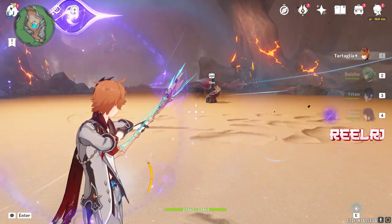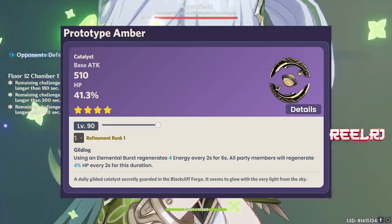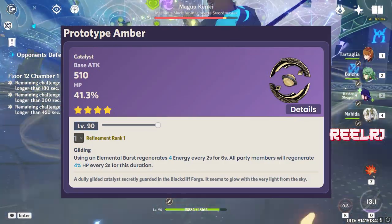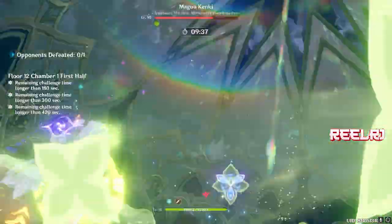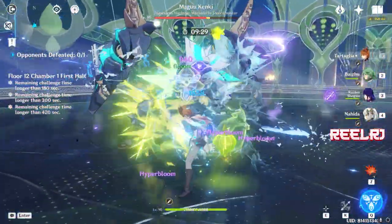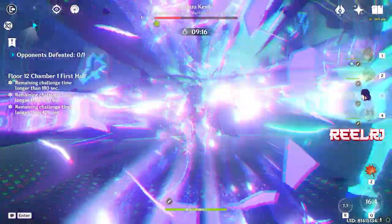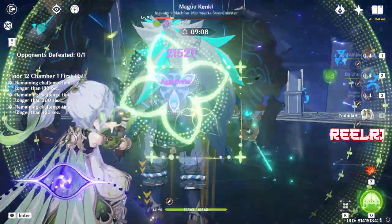On number two, we have my personal favorite weapon: Prototype Amber. It's a beautiful weapon with 510 base attack and 41.3% HP percentage. The refinement ability at R5: using an elemental burst regenerates 6 energy every 2 seconds for 6 seconds, and all party members regenerate 6% HP every 2 seconds for that duration. People usually use this on Yaoyao and Kokomi, both of which are HP-based healers, but Neuvillette is a DPS character also based on HP, so this weapon works great on him.